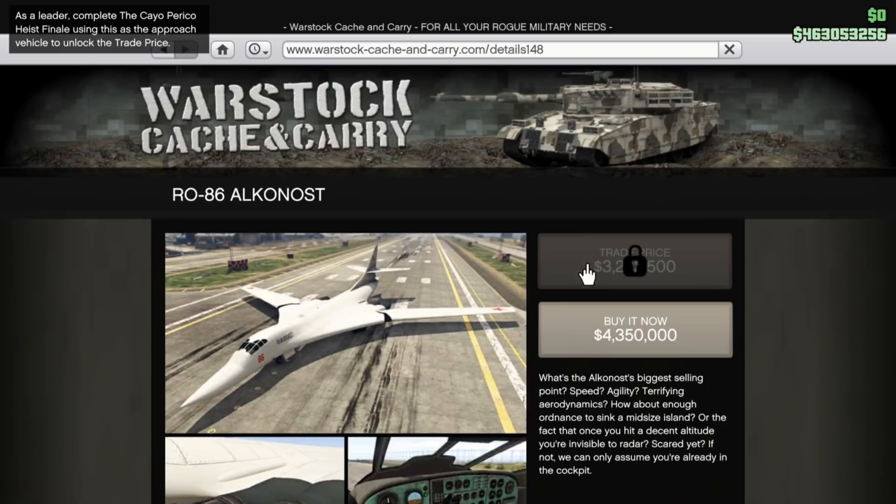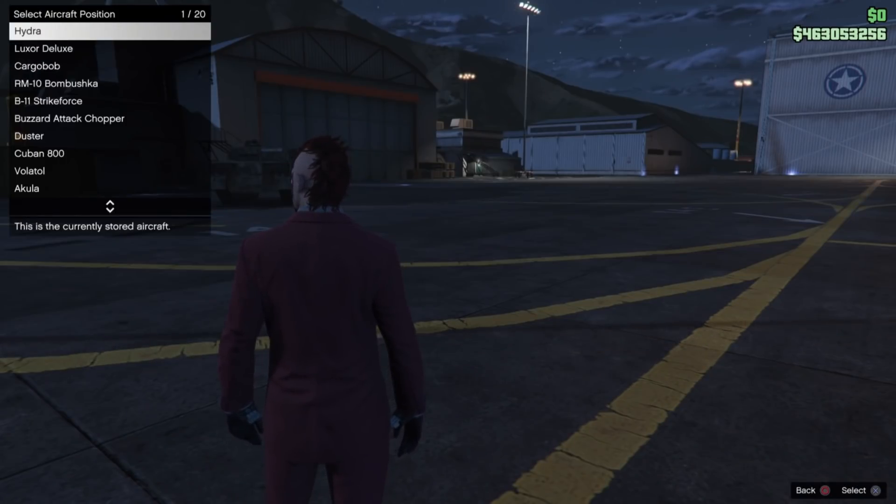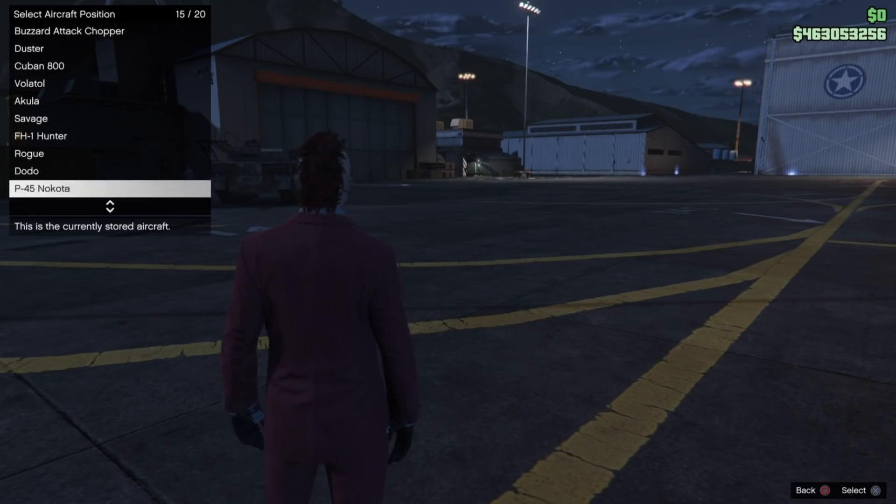The vehicle we're reviewing is the RO-86 Alkonost. The buy-now price is $4,350,000, and the trade price is $3,262,500, which you can unlock as a leader by completing the Cayo Perico Heist finale using this vehicle as the approach vehicle. You save about a million dollars, but even at $3.2 million, is it worth it?